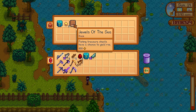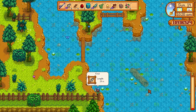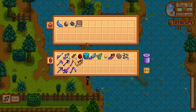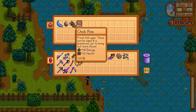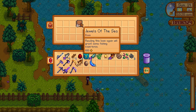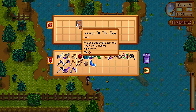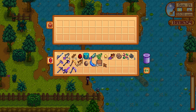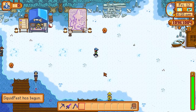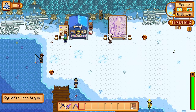Next up is Jewels of the Sea — finding treasure chests have a chance to yield roe, and this can be picked up from a fishing treasure chest fairly early in the game if you focus on fishing. It will give you roe based on the fish you've caught, so going for more lucrative fish means extra profit by selling that roe or aging it. Fishing has become much more lucrative in the 1.6 update. Also, if you get duplicate copies of these books after already activating them, keep them — you can trade them in to the bookseller later.